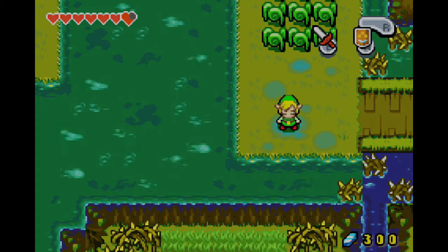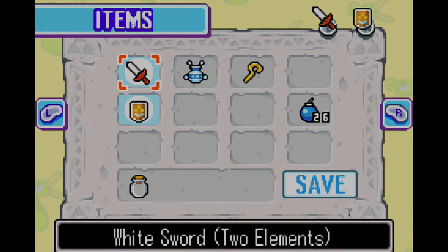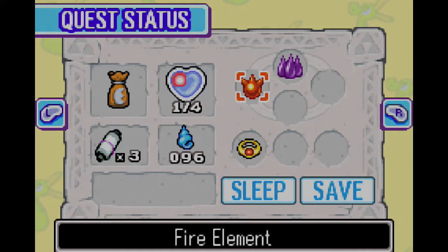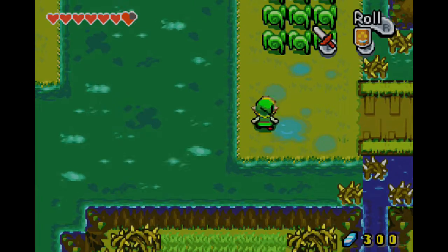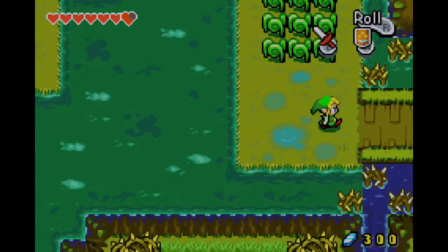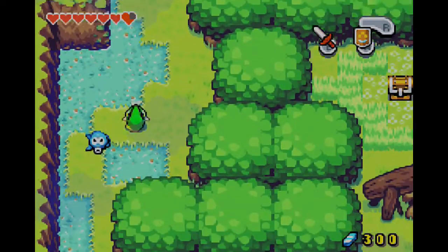Hey guys, SgtMario101 here, welcome back for more of The Legend of Zelda: The Minish Cap. In the last episode, we fused our newly forged white sword with our two elements — the earth element and fire element. We had a short encounter with Vaati, and now we are in the Castor Wilds and unable to get any further because we don't have any Pegasus boots. So in this episode, we are going to go to Harrowtown and go get some. Let's get on with it.